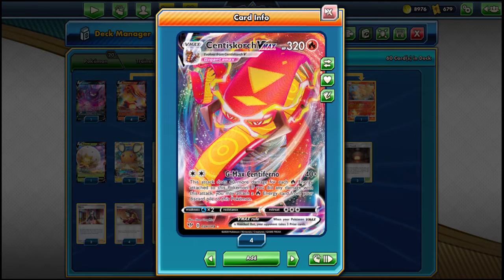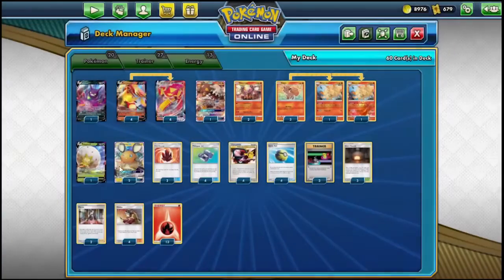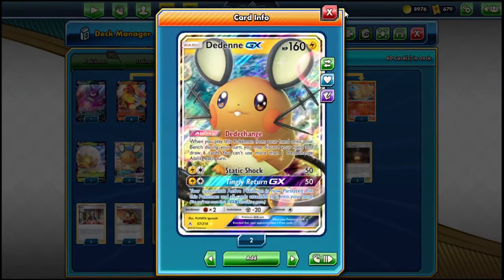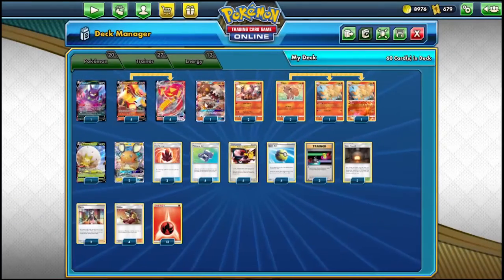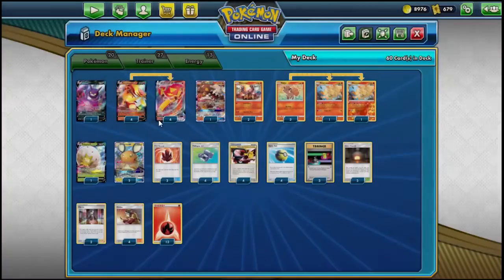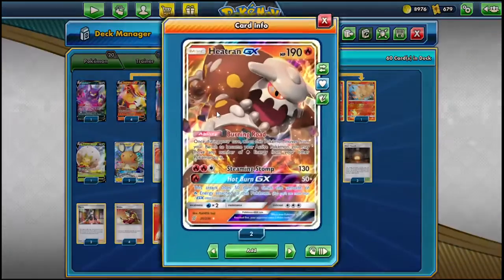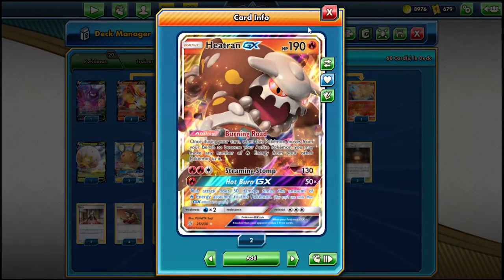You don't have to land a Welder every turn, which means you can play at a pretty comfortable pace even if you whiff your Welders. I'm still playing four Welders, one Crobat, two Dedennes — like I've been doing in all my decks. One Heatran because it's easier to get a bunch of energies on the board between Welder and accelerating yourself with GMAX Centiferno. You can easily hit those high numbers.